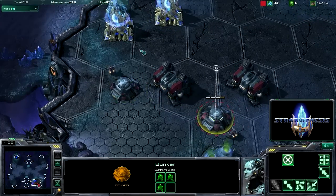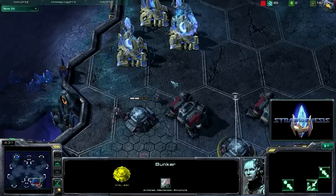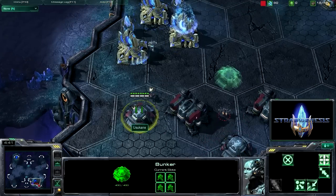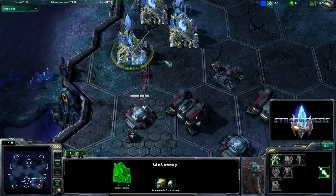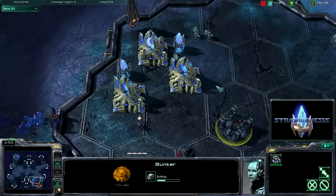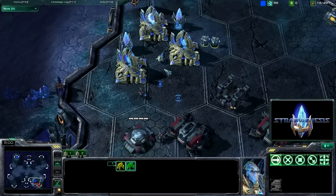Marines against zealots, they get whooped — they're not very good against zealots — but when you stick them inside a bunker it has 400 HP and you have a lot of marines. By this point the second bunker I built was just starting to get rid of stuff, and I started a third bunker on the way while he has two zealots just standing by unable to do anything whatsoever.